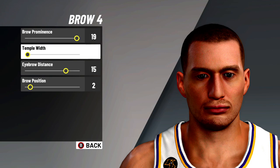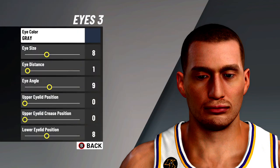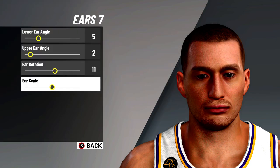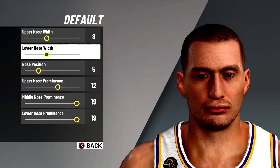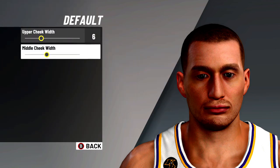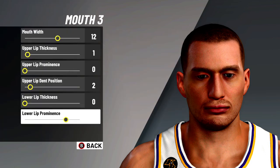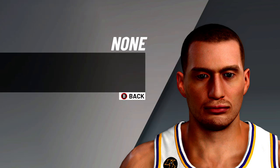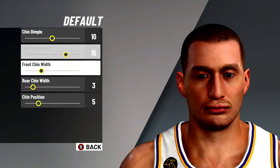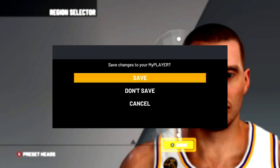This one came out to be a pretty authentic build. The only difference is that Joker lost a little bit of weight this year, so he's going to look a tad bit different. But I think this is going to give us the most authentic look, feel, and just downright Joker-isms. The way that he's looking now — he's slim, he's trim. It's not the same Joker from pre-bubble basketball. But I feel like this is still a really close representation. Go check out his video; the link is in the description, or you can pause and match the numbers up.